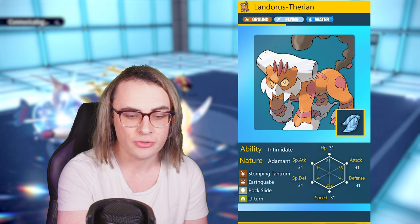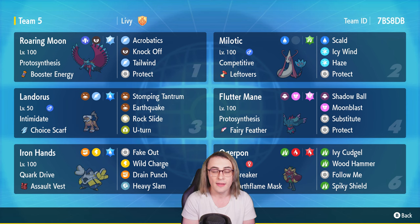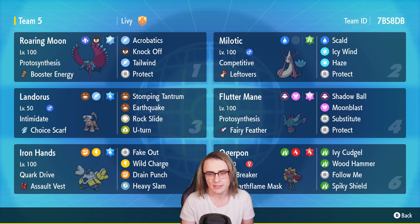The Landorus set features Earthquake and Stomping Tantrum — Earthquake is great next to Pokemon like Spiky Shield, Ogre Pon, or Roaring Moon with Tera Flying. Stomping Tantrum is still a great single-target option and provides a ground STAB in case grassy terrain is active. The team will be on screen and in the description below. I changed a couple speed creeps from the Cloverbells team but otherwise it's basically the same team — make sure you check out their video too, it was really well done and helped me understand the sets.